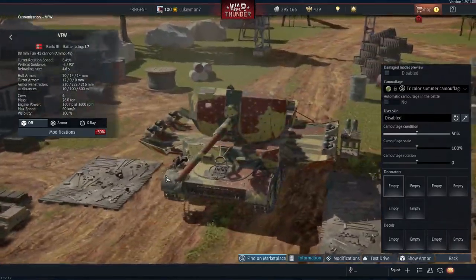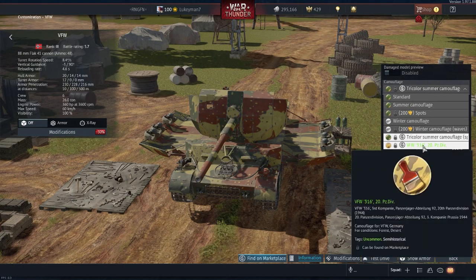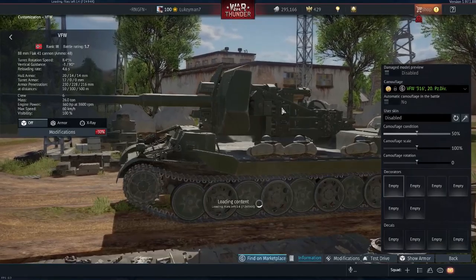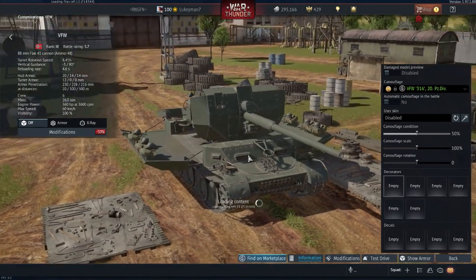You have tricolor summer camouflage from the marketplace or from boxes. And then you have the VFW 316, 20th Panzer Division camo — it's just a rare drop from a box.